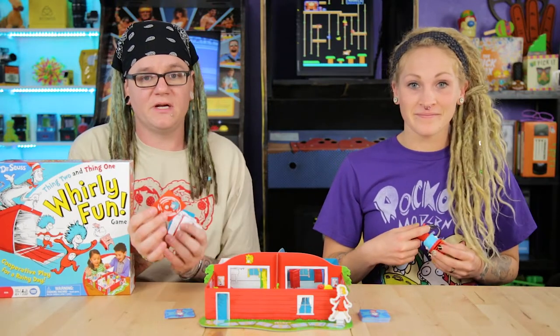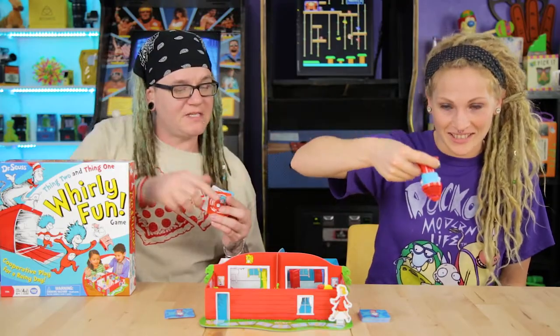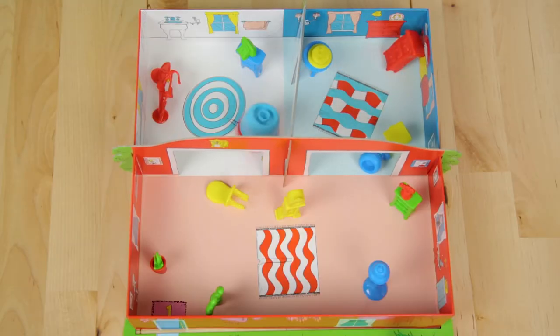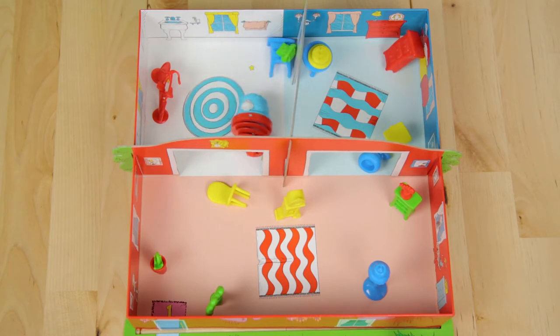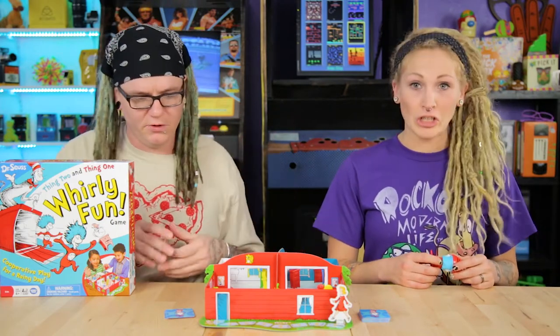You flip over these cards and it shows a picture of Thing 1 and Thing 2. You pop this top down here, it starts spinning around and knocking all this stuff down. Then you flip over more cards and it tells you to pick up the furniture. You've got to have the house clean by the time the mom gets home. If you do it, you win. If you don't, you lose.